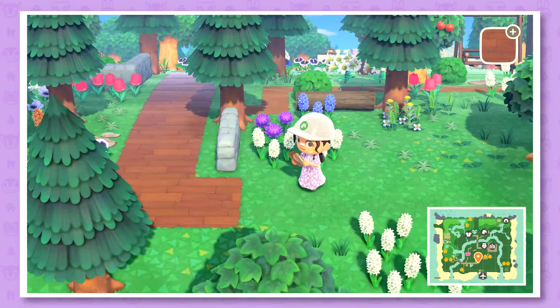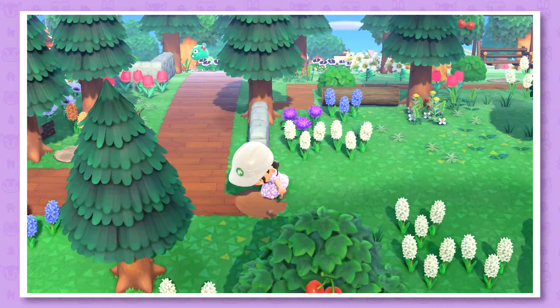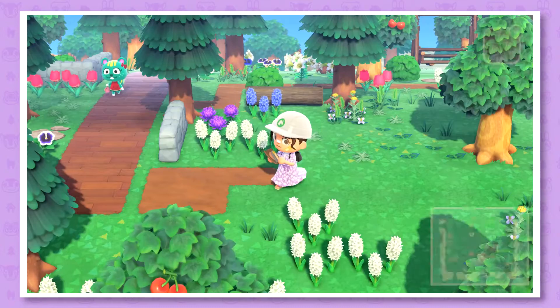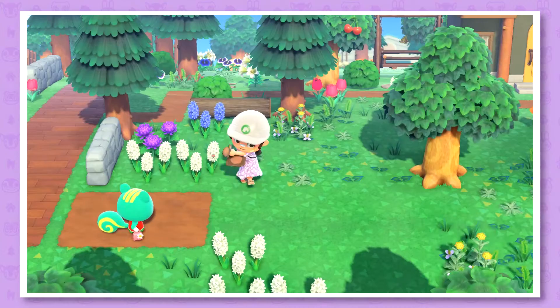Actually, maybe we can take the dirt path for this area — I think that's a little bit better. I don't want to have too many straight pathways because I think that doesn't look so natural. There's Nibble — she's kind of cute, but I want her to move out of my town so I haven't talked to her in a while.